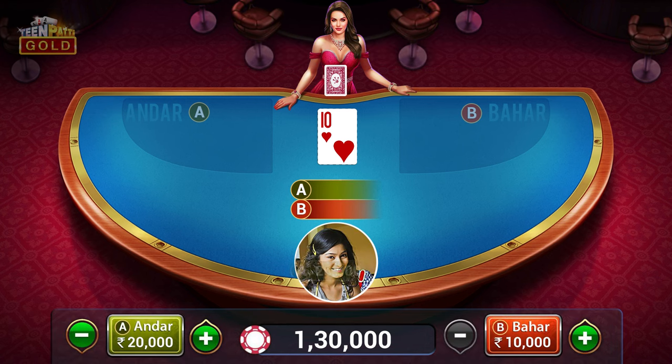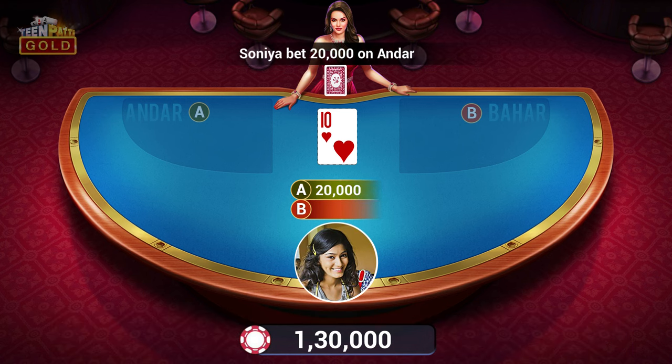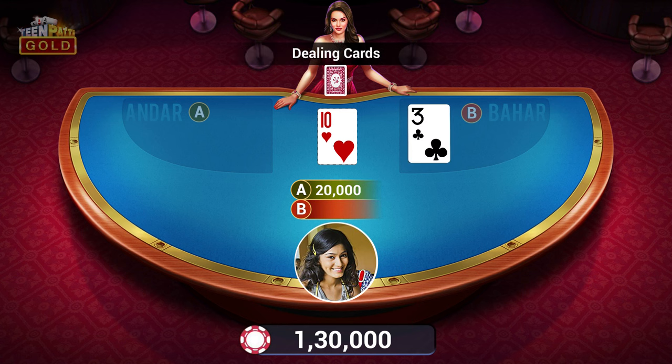Players bet if the next joker card will land on the Andar side or the Bahar side. The dealer deals one card to the Bahar side first and then one to the Andar side.